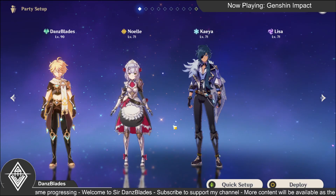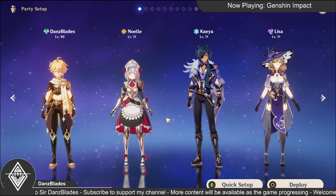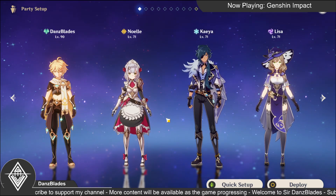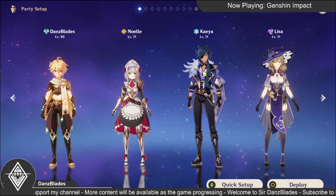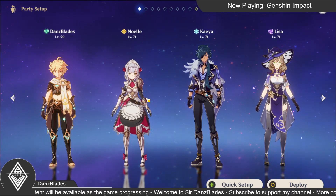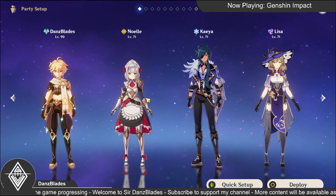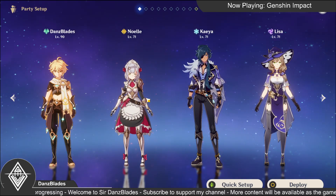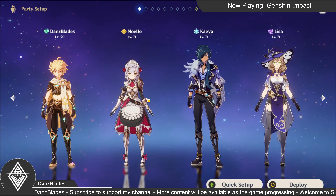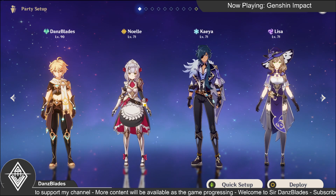You can also deal more damage with cryo characters like Kaeya. You can choose between cryo and hydro, but at least for an easier fight, put in a hydro character.